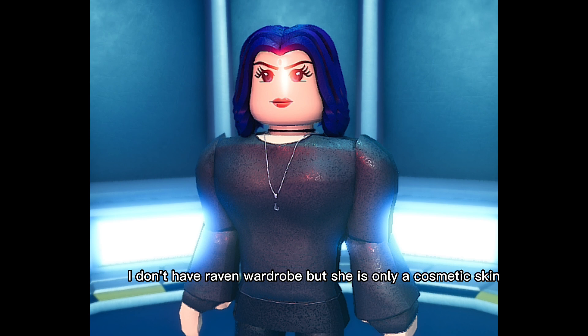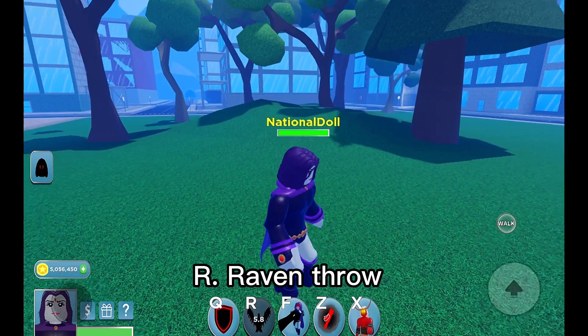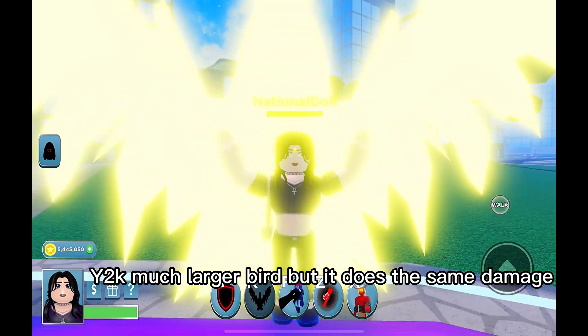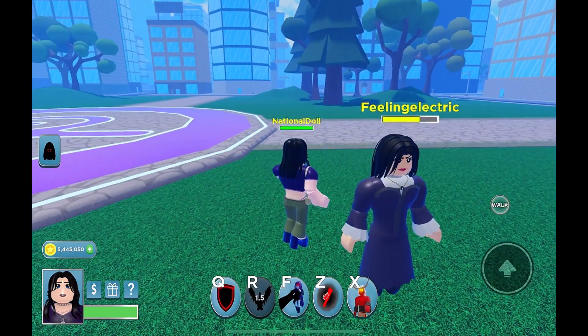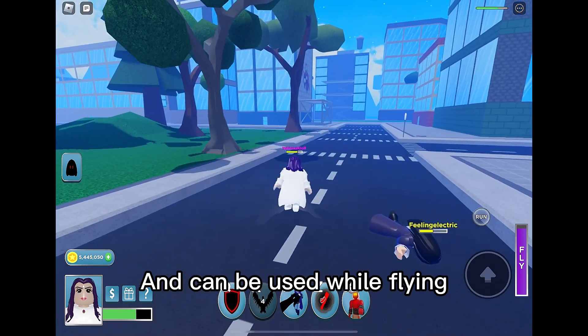I don't have Raven wardrobe, but she's only a cosmetic skin. R — Raven throw. Throw it at an area to push and damage players. Y2K has a much larger bird, but it does the same damage. None of them lock onto a player; it won't follow them if they move. White Raven's R is buffed in damage and can be used while flying.